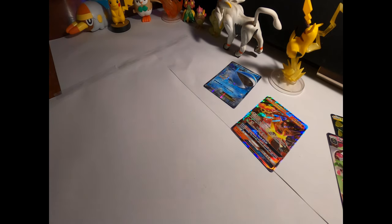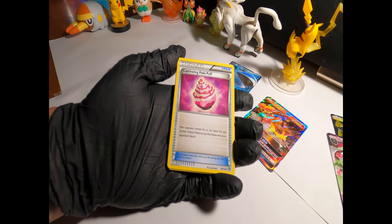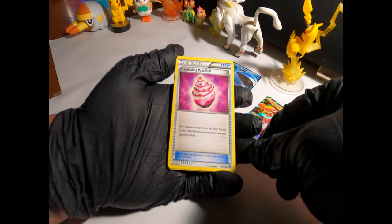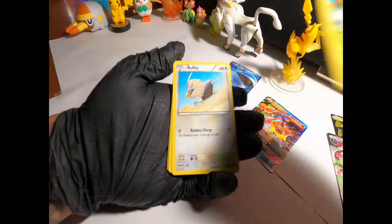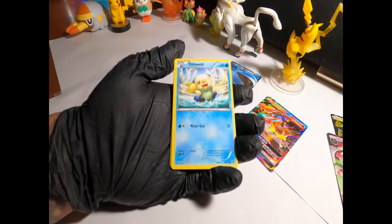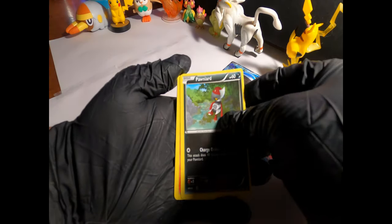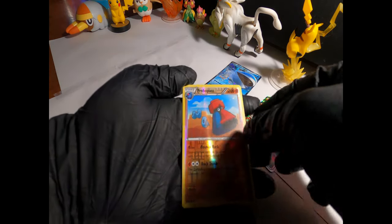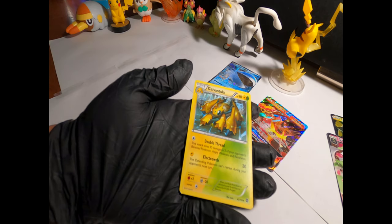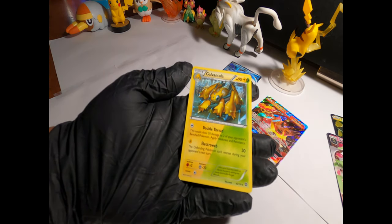One, two, and three. Lampent, a Clang, Captivating Poké Puff, Tangela, a Rufflet, Oshawott, Ponyta, Preble Pass or Burst Holo, and a Galvantula — I cannot talk today guys, I'm sorry — Galvantula.